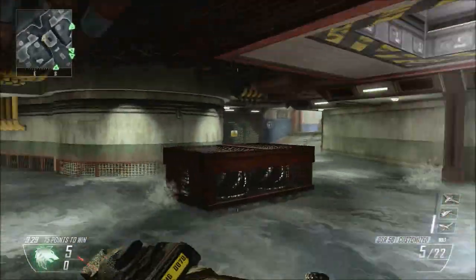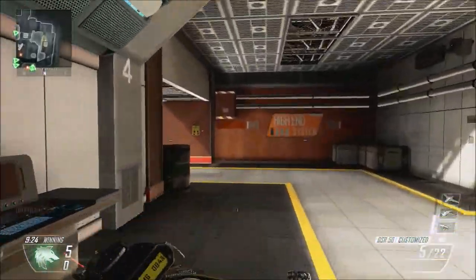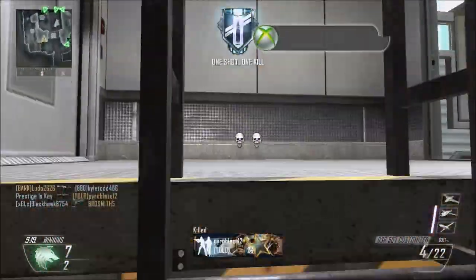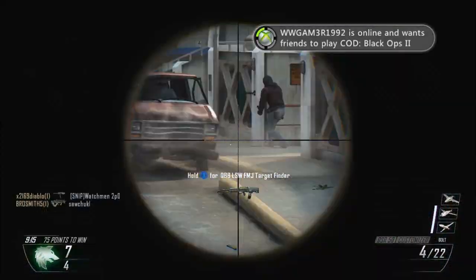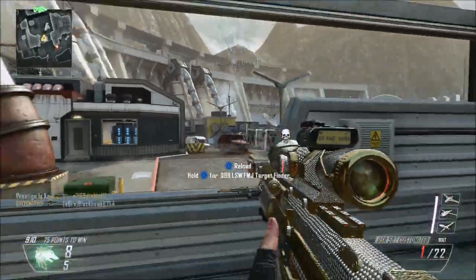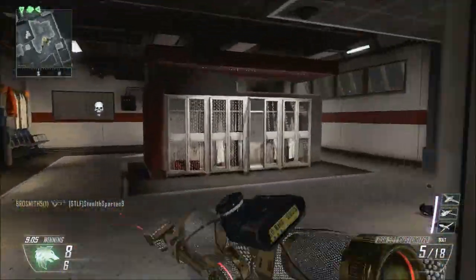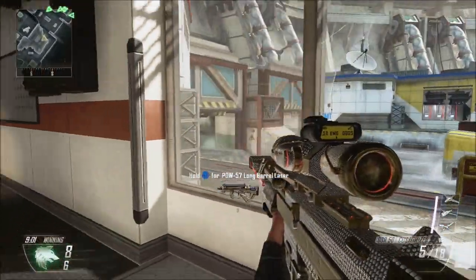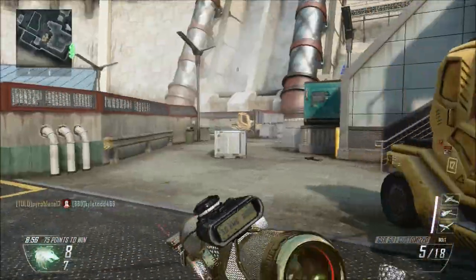If I were to give you a major piece of advice about sniping, that would be: play how you want to. No matter if you're hardscoping or quickscoping, you're always going to be criticized by the other team for doing it — whether you're sitting in the back of the spawn or just being an aggressive player running into their spawn and taking them out left and right like I'm doing in this gameplay. It all depends on how you play.